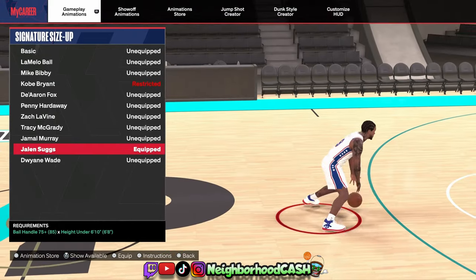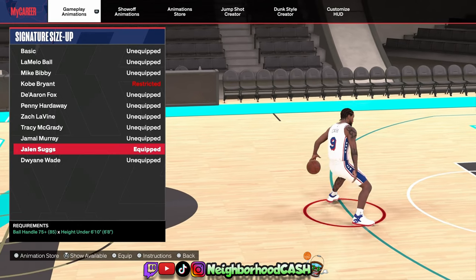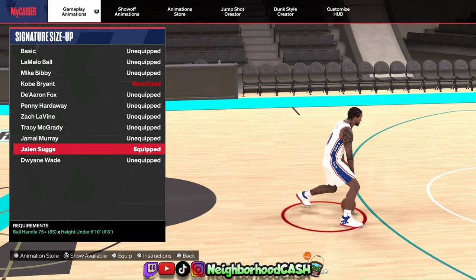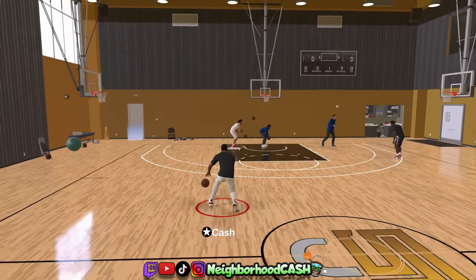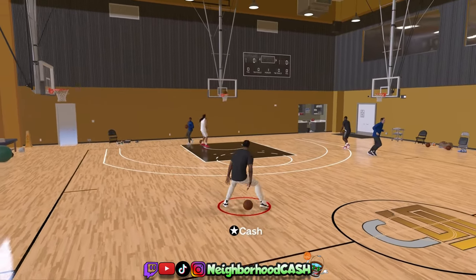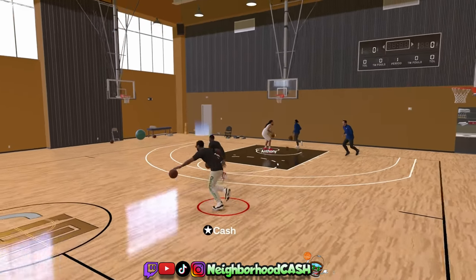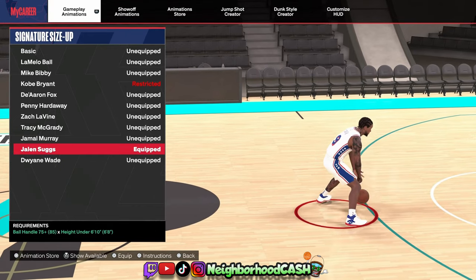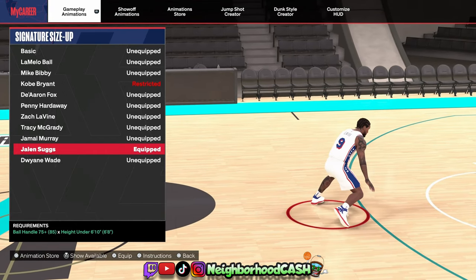For signature size up, we're rocking with Jalen Suggs. Besides the Steve Francis size up, it's the only other size up in the game that will allow you to spam the behind the back and create space for yourself. It's very similar to Steve Francis in that aspect, but you only need a 75 ball handle to get it. A lot of people can use it and it chains together perfectly with dribble moves.